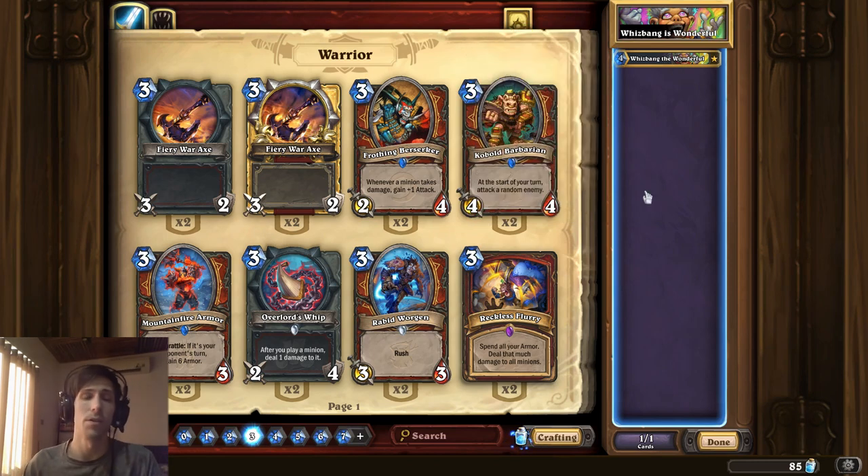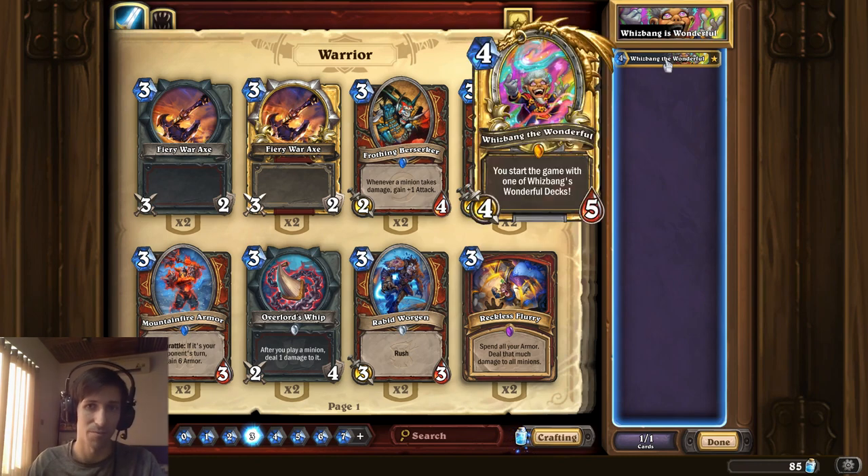On top of that, with the new solo content coming out in the first expansion, there's going to be a card called Zayle Shadow Cloak that you can get by completing all five solo adventure wings, which will give you a card very similar to Whizbang the Wonderful — basically additional Blizzard-crafted decks that allow you to try things out before you craft them. However, it's worth mentioning that without paying money, the first wing is free but the other four are 700 gold each, setting you back 2,800 gold total. If you do complete all five wings, you also get 15 packs, so it's not as if you're paying all of the gold just to get that one card.